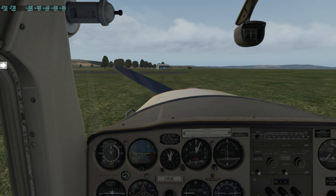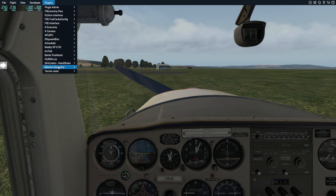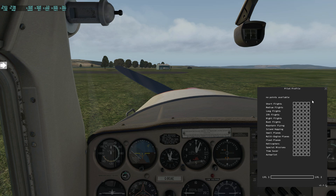If we jump into the cockpit, go up to the normal plugins menu, here it is — the Mission Generator. Under the pilot profile, you can see nothing there yet since I haven't done a flight with this program. There are a bunch of different points you can earn through short flights, long flights, IFR, night, island hopping, small planes, float planes, special missions, autopilot, and multi-engine planes. I'm at level zero — you can't get much lower than that.